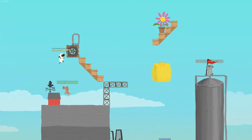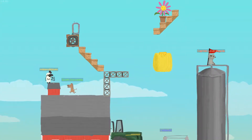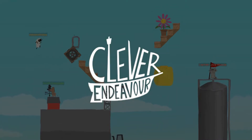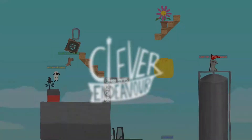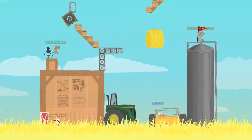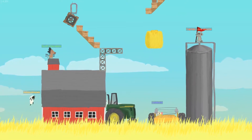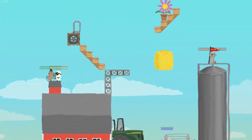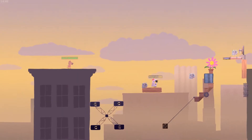Ultimate Chicken Horse released March 4th, 2016 on Steam from developer Clever Endeavor Games. It seems like one of those instantly classic party games, to be honest, and I've got a few friends that really love that stuff. I was more than happy to give it a try with them, especially since I was able to get it like 50% off on Steam. My first impressions: this game is pretty fun.